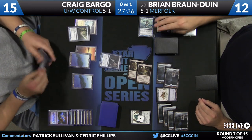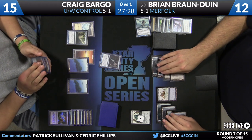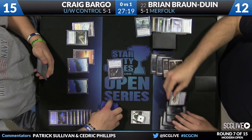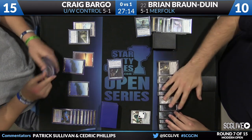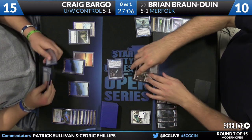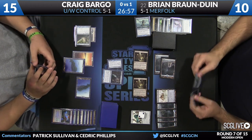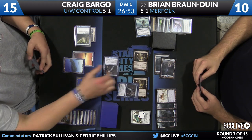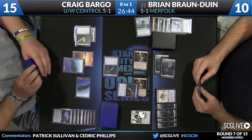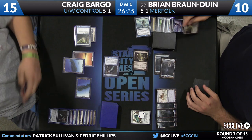Bronduin will pass the turn back to Bargo. Still Cryptic Command and Snapcaster Mage — Remand was the draw. Here comes Snapcaster — I like continuing to attack. He's got Snapcaster plus Path in hand and Cryptic Command. Bargo can take a very aggressive position here and still have answers on the way back. He can simply target Path and say go to block. If BBD vials in a Lord, Bargo can use the Path to take care of the Lord. If BBD does nothing, block Snapcaster in front of Mutavault, use the Path next turn to take care of the other Mutavault. Board's clean. This is a really well-played turn here by Craig.